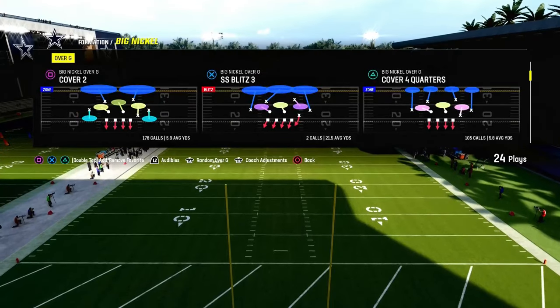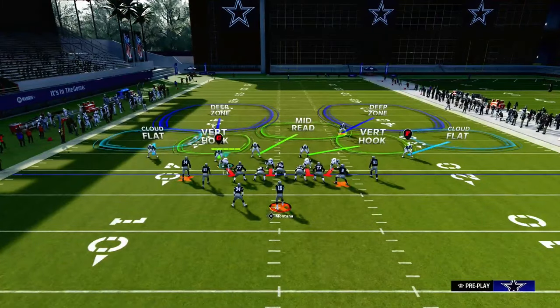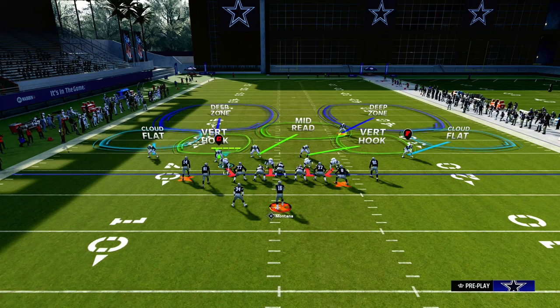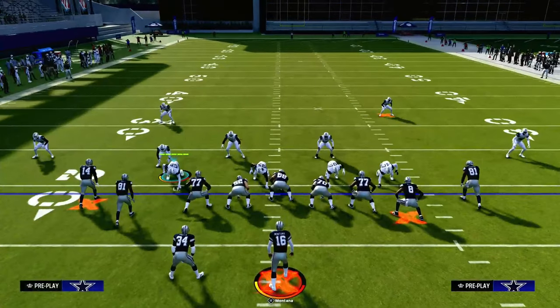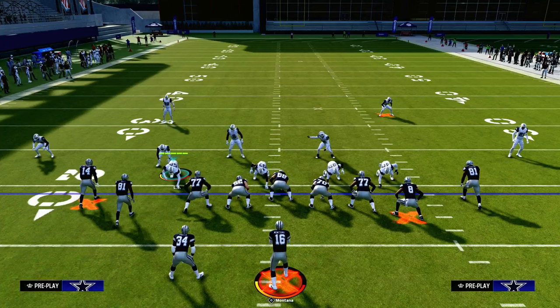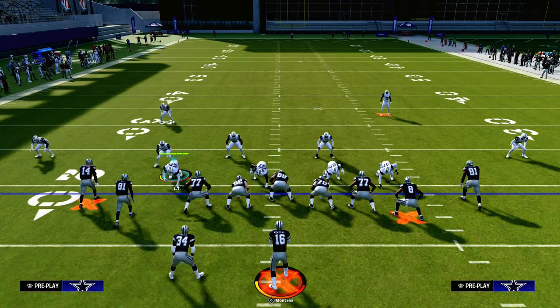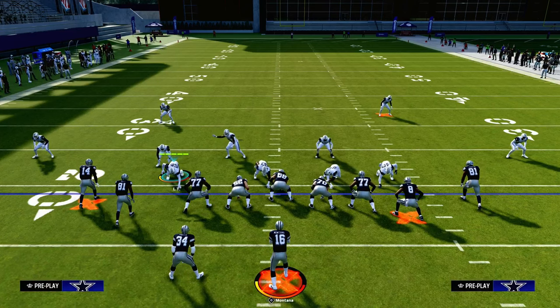Do it out of Cover 2 — I think it's easiest, but you don't have to. It's just that you already have the cloud flats. The main thing you want to do when running Mabel coverage is really emphasize the use of the short side cloud flat. If you look at this formation here, the ball is on the left side of the left hash mark, so there's more space to the right side of the field than to the left.